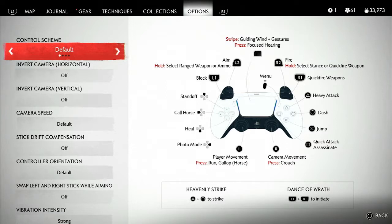Heavy attack is triangle. If you want to initiate a standoff — so you can get resolve and have that cool cutscene — press up on the D-pad. To call your horse, press left on the D-pad. To heel, press down. Swipe is the guiding wind and gestures. Some common mythical skills: heavenly strike is triangle and circle at the same time; dance of wrath is L1 and R1 at the same time, but you need resolve to do that.